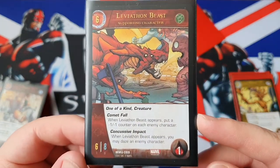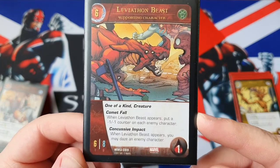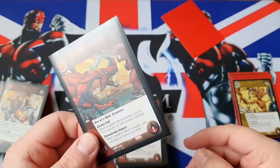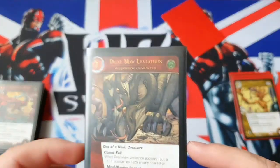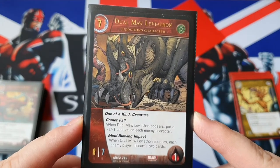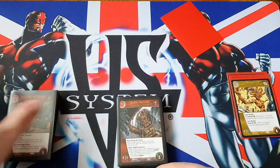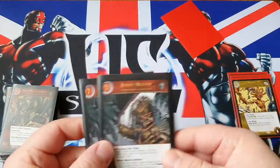Next, Leviathan Beast — 6 cost, 6-8, 1 health, one-of-a-kind creature, Comet 4. This one has Concussive Impact: when Leviathan Beast appears, you may daze an enemy character. This is good at getting rid of an annoying flying blocker, or getting rid of something with a lot of counters you can't really hit over yet. Next, for our last Leviathan — it's 7 cost, Dual Marle Leviathan, 8-7, 1 health, one-of-a-kind creature, Comet 4. This one has Mind-Blurring Impact: when Dual Marle Leviathan appears, each enemy player discards two cards. Very useful in a pinch, especially against aggro decks that are top-decking.